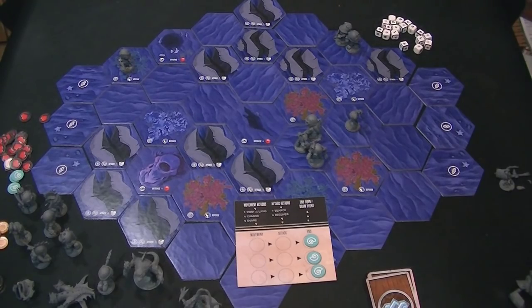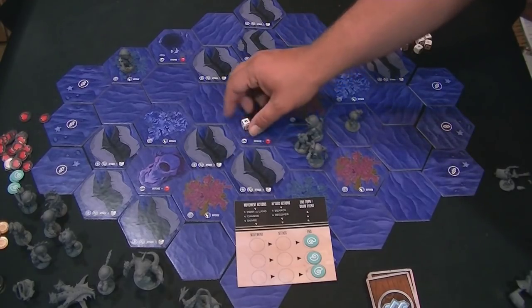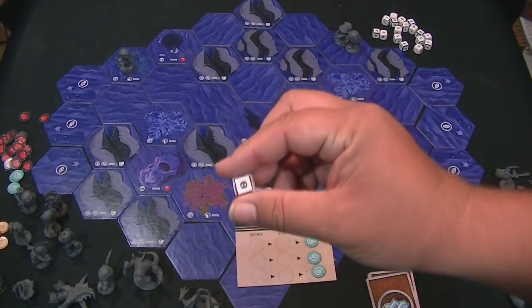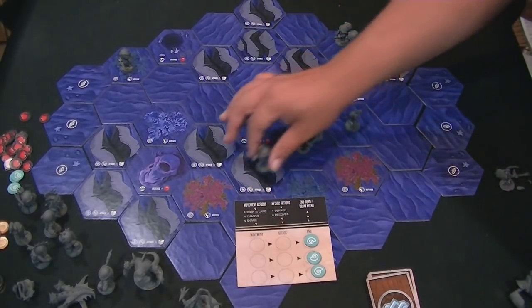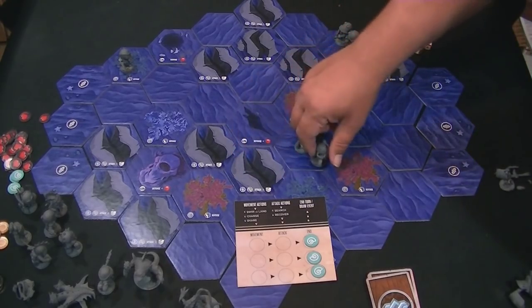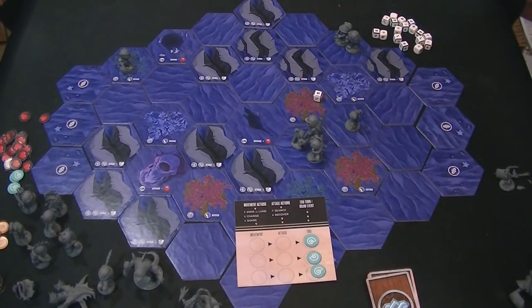Before I move on to attack actions, I almost forgot — to swim up to the top of a rock outcropping, you have to roll a red die and get a hit. A black skull is a normal hit, a white skull is an exploding hit. If you don't roll a hit and attempted to swim up on your turn, your movement is done even if you had movement left over for that particular unit. So there is a risk-reward element there.